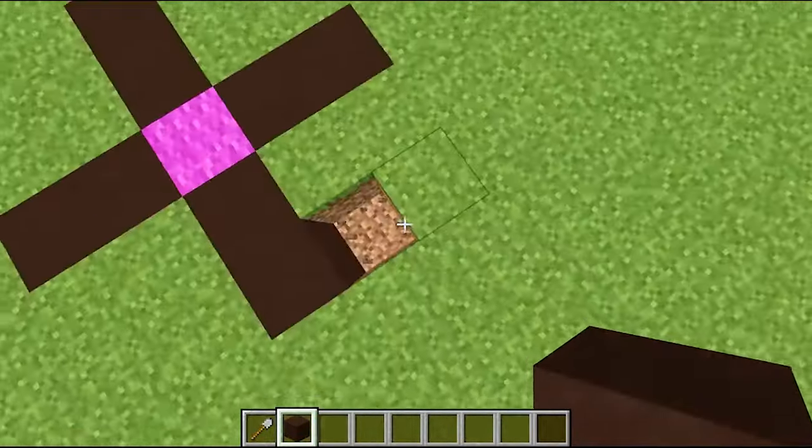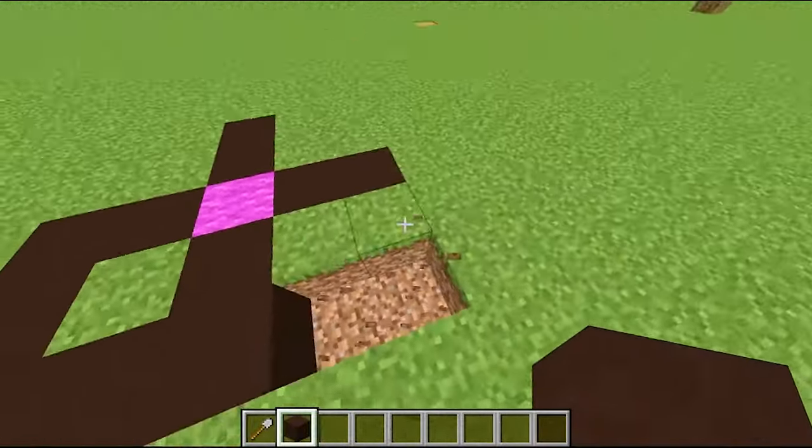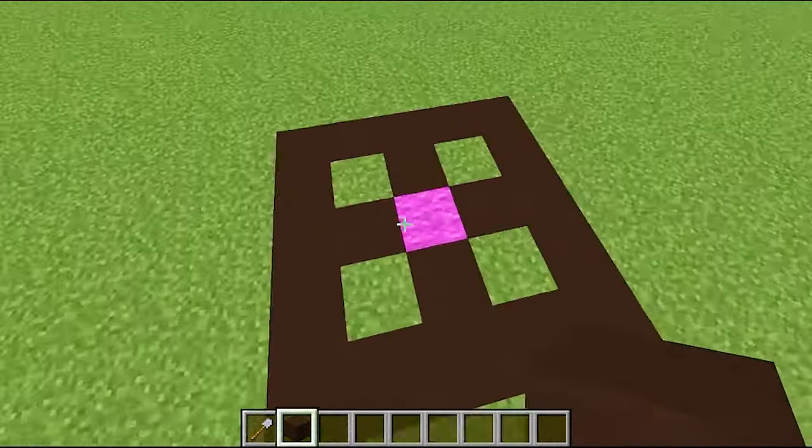Now we will join this cross exactly like I am doing. Here I will remove two blocks from here, and we will join this one block from there. So we will do it on the side, and this will show something like this.